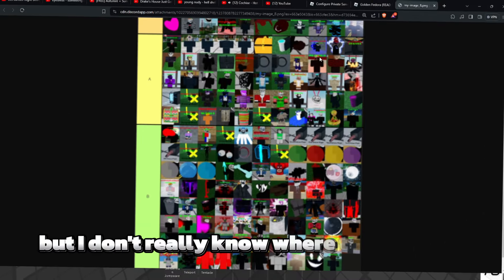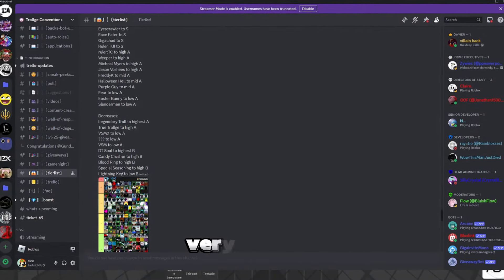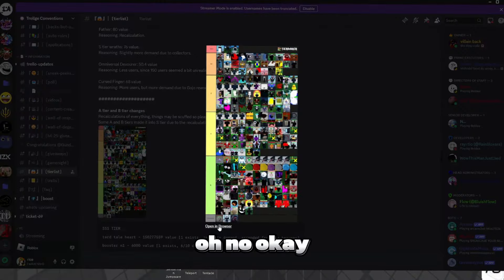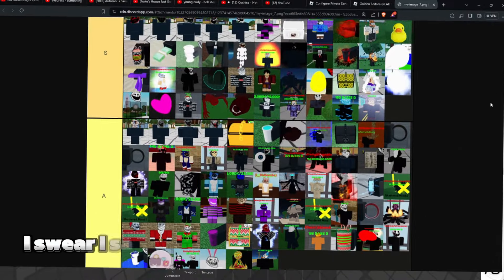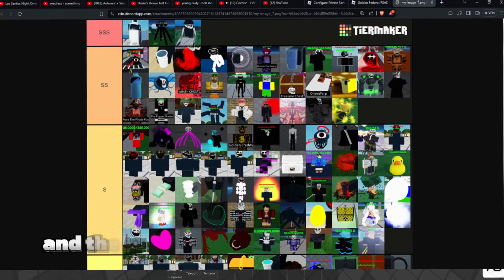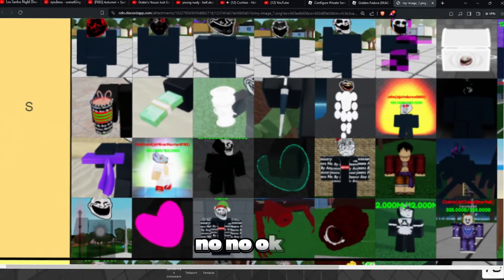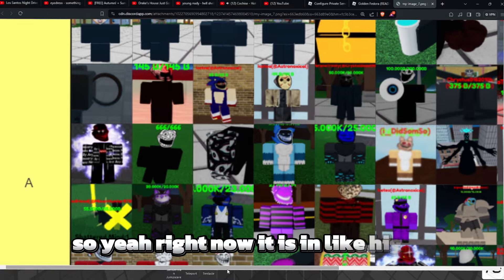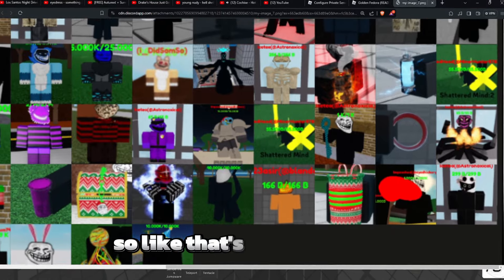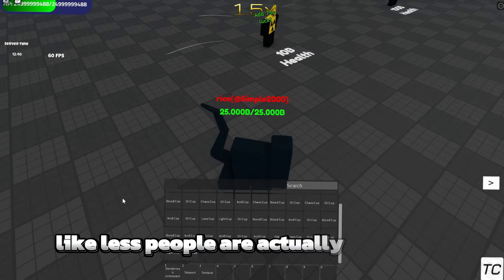I went to the old tier list because the quality was terrible. Looking at the better version, I think it's in high A. The sheet basically gives you infinite Slender Men and they were pretty easy to get. That's why Slender Man has been rising in value — because fewer people are using that item to get infinite Slender Men.